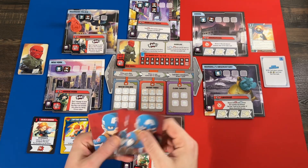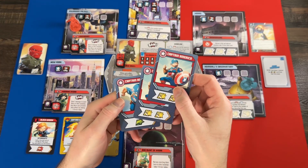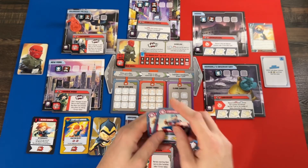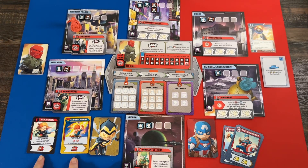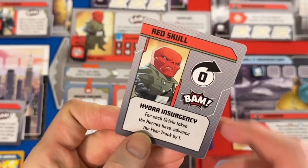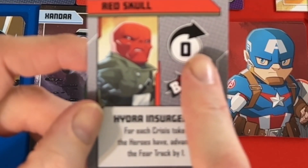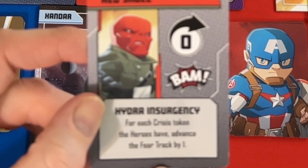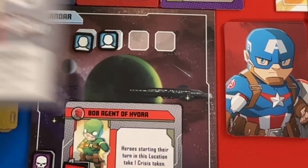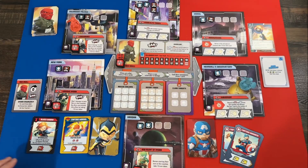To start the game you draw three cards into your hand from your hero deck. I have two copies of a double heroic action and one copy of just one movement — not a terribly exciting hand, but I can also play cards from the support deck. The villain always goes first, so we reveal their card and follow it top to bottom. The villain is not moving, they trigger their BAM special ability, and there's some special text as well.